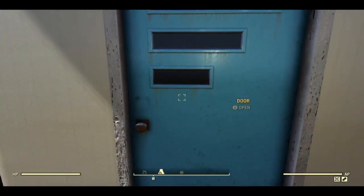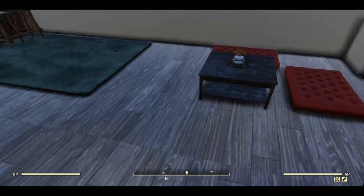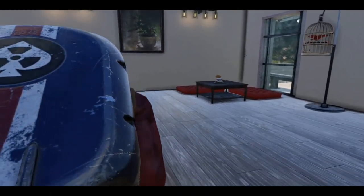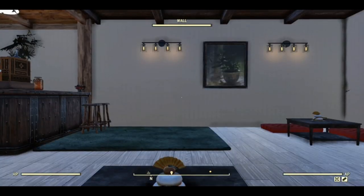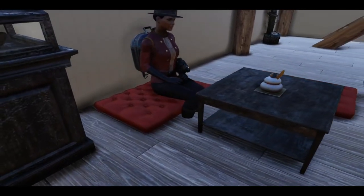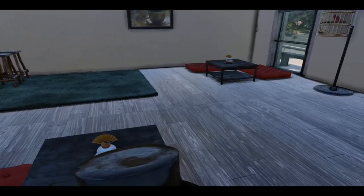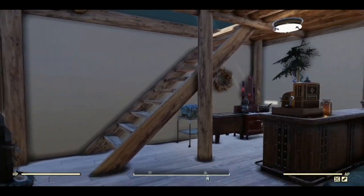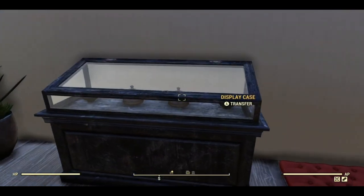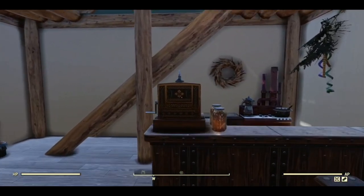This is the tea house. These are stools that I've done a foundation merge on to sink them so that they look like cushions on the floor. You can sit on them but obviously your legs go through the floor, but I think it looks okay. The biggest problem with this camp was that the budget was set when I was level 14, so I am very short of budget. But I think I've done okay given those constrictions.